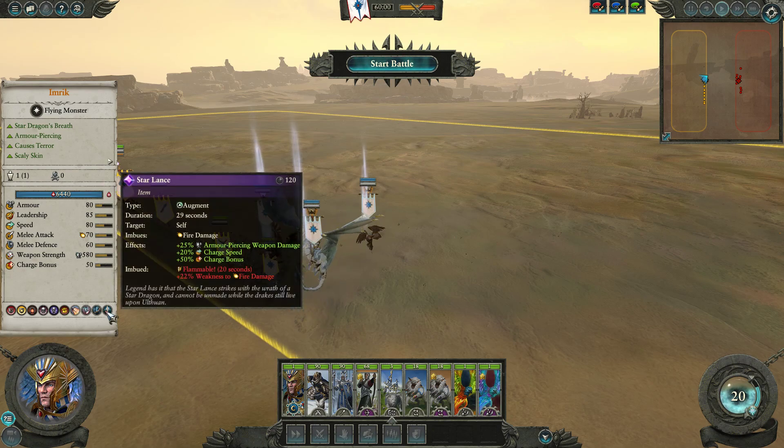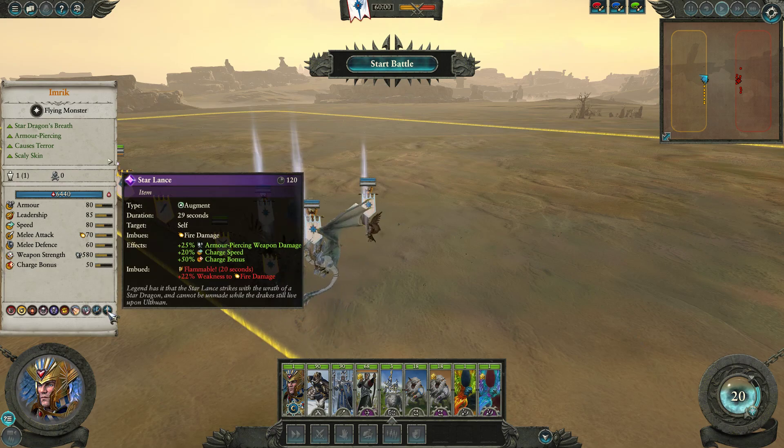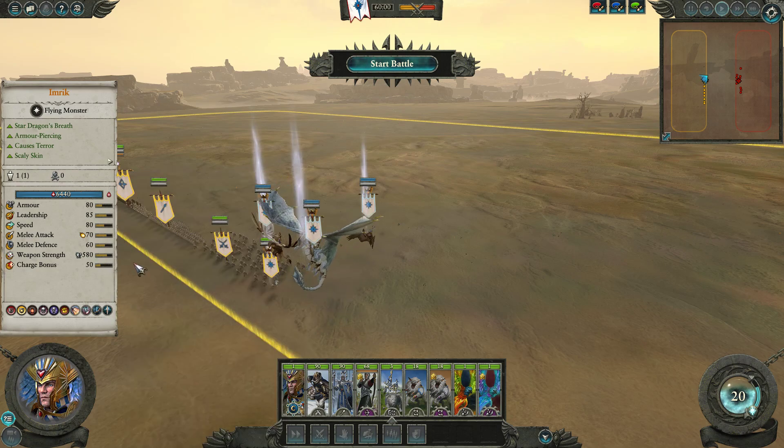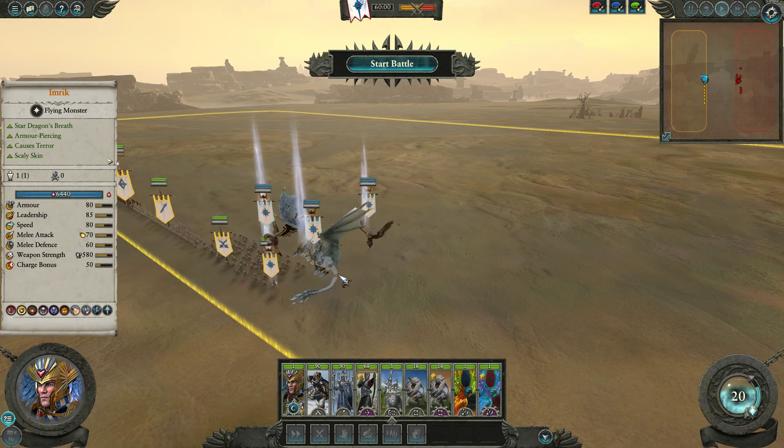Next up he does have the Starlance, which imbues Flammable into a target as well as granting Imrik himself increased damage output. If he's on the Dragon, the Flammable is stacking with his innate fire damage, so he's essentially boosting his own damage output by a significant margin. This is definitely going to make Imrik a pretty disgusting lord and a very effective unit sniper. He can synergize with Sisters of Averlorn, the Fireborn, and Phoenixes — but the self-synergy here is pretty insane.